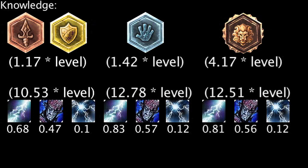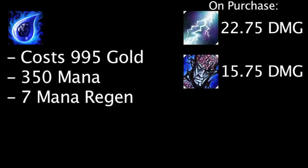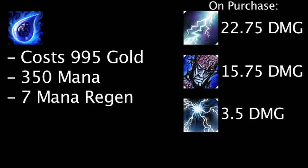While the extra mana from runes may seem appealing, the end result is very inefficient. Finally, let's take a look at one of the most popular mana boosting items, the Tear of the Goddess, and how it can affect Ryze's damage output. The Tear of the Goddess costs 995 gold and grants 350 maximum mana and 7 mana regeneration on purchase. This alone grants Ryze an additional 22.75 damage on Overload, 15.75 damage on Rune Prison, and 3.5 damage on Spell Flux.